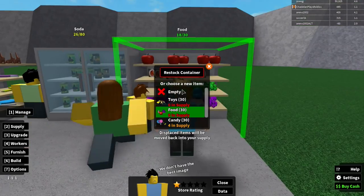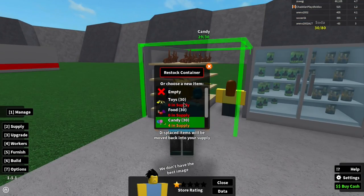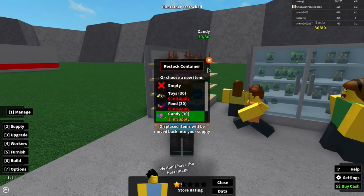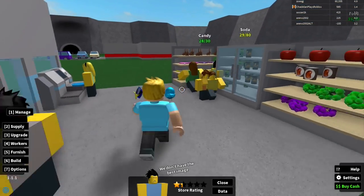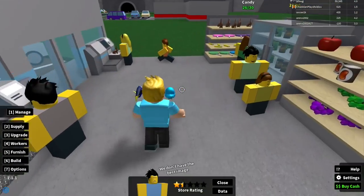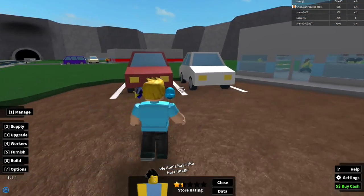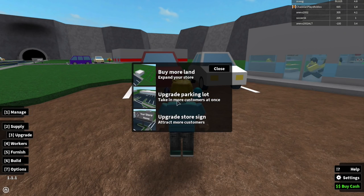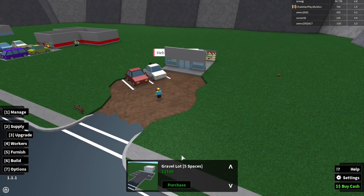I have four candies — if I click 'Restock' it restocks from my supply automatically. Now I have soda, food, and candy. My store rating isn't great but I'll work on it over time. I think I should upgrade my parking lot next — upgrading it to the next tier costs 2,500 and gives more parking spaces so more people can come shop. That's my next goal.